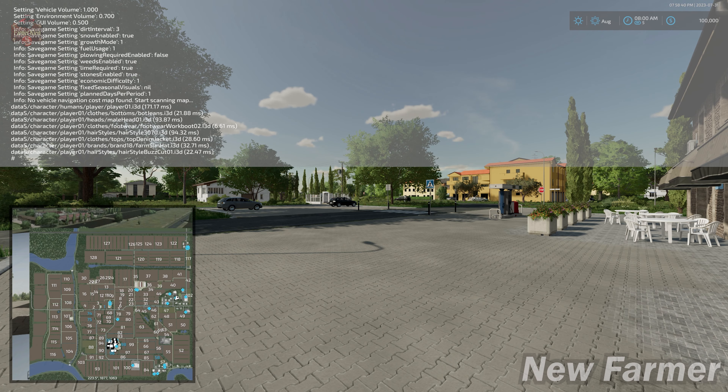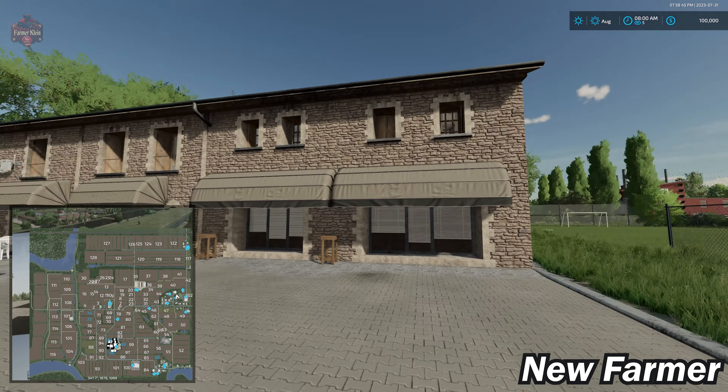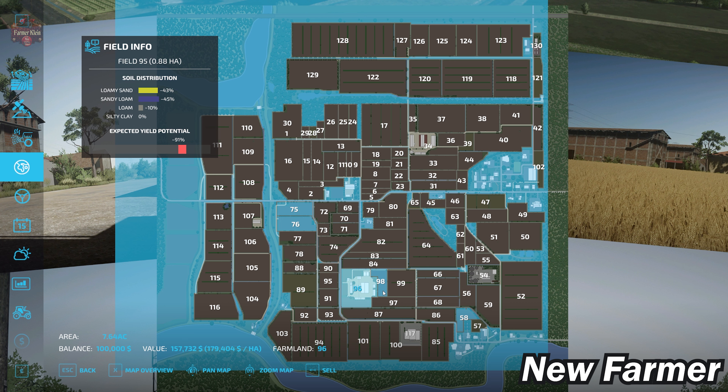We loaded into the map for the very first time, kind of in town. We've got a rather interesting set of crops pre-planted compared to what we typically see. Looking at our lands area, we start out by owning the unbuyable land - the border area, the town itself, and all the sell points. Farmland 96 is the main starting farm, a dairy farm that can be bought for $157,000. We also own farmlands 98, 75, 76, and 58. There's a BGA at farmland ID 54 for $929,000, and the arable farm is farmland ID 34 for $112,000.